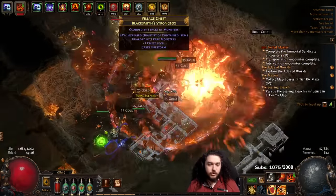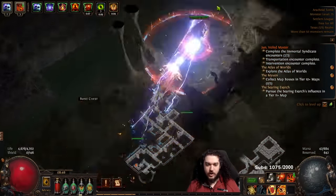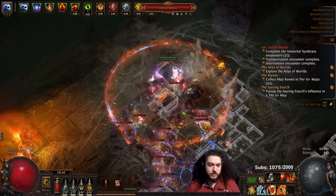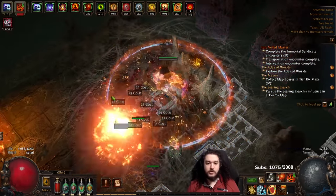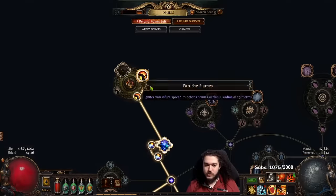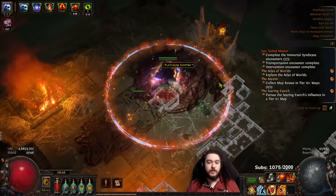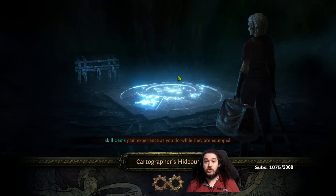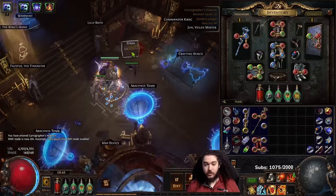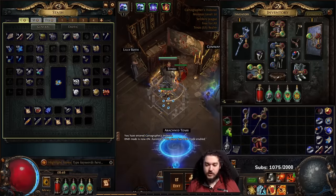I definitely want to push into clusters sooner than normal. In trade league you have the ability to purchase things — in SSF I'd have to farm my clusters, but in trade league we can buy them and just craft them ourselves. The issue right now is jewels: crafting jewels is very expensive, especially when I could get monstrous upgrades for 5 to 10 chaos. I'll have to figure out what we're doing there.